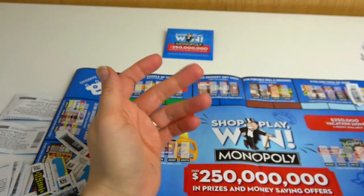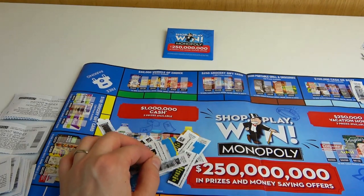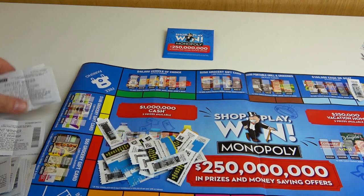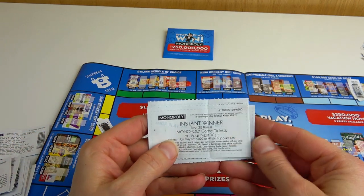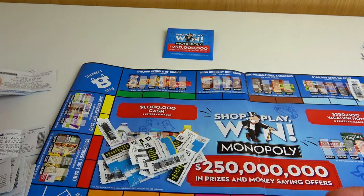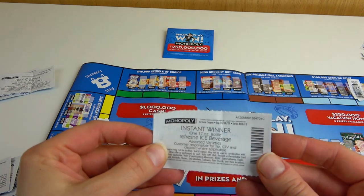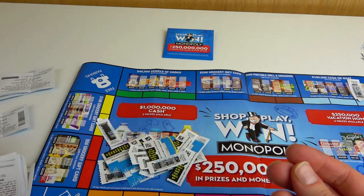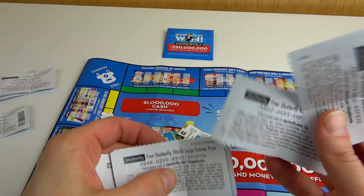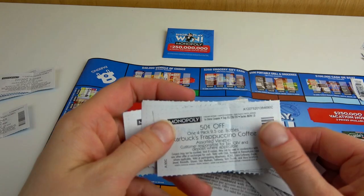Please remember, you need your physical game board and your physical paper tickets to bring in-store to exchange for a prize. I also got a lot of instant winner tickets — eight extra. I got a refreshy ice beverage ticket, some Shutterfly shopping bags, and some other coupons. These in-store coupons you can use in a safe way.